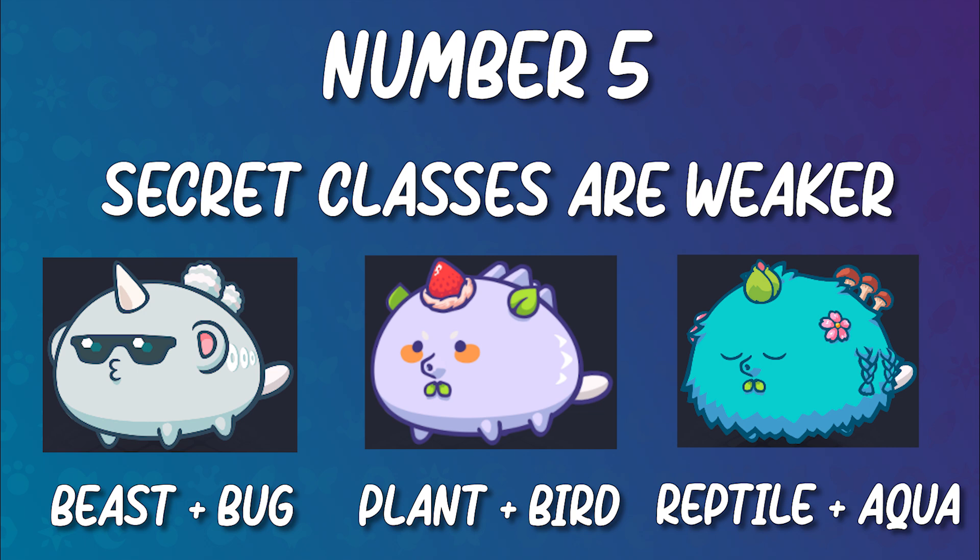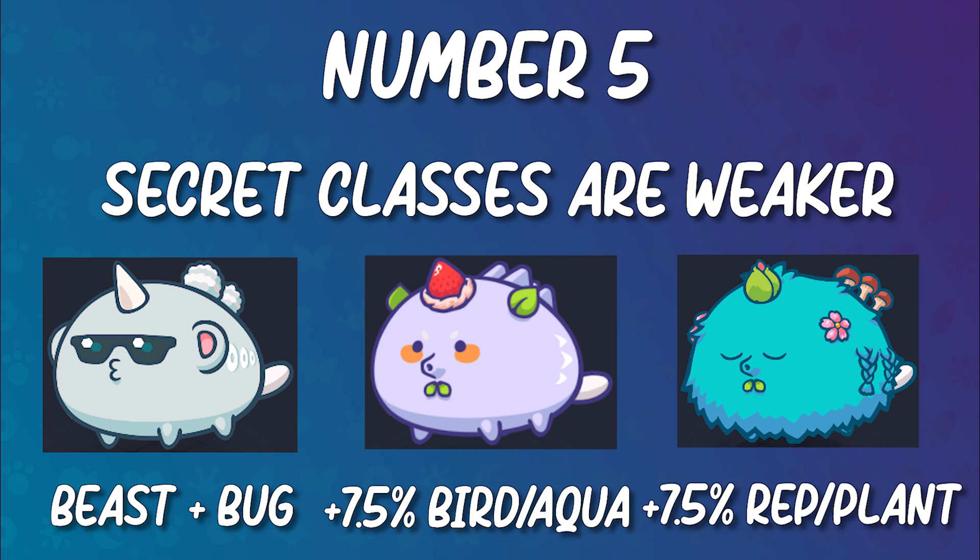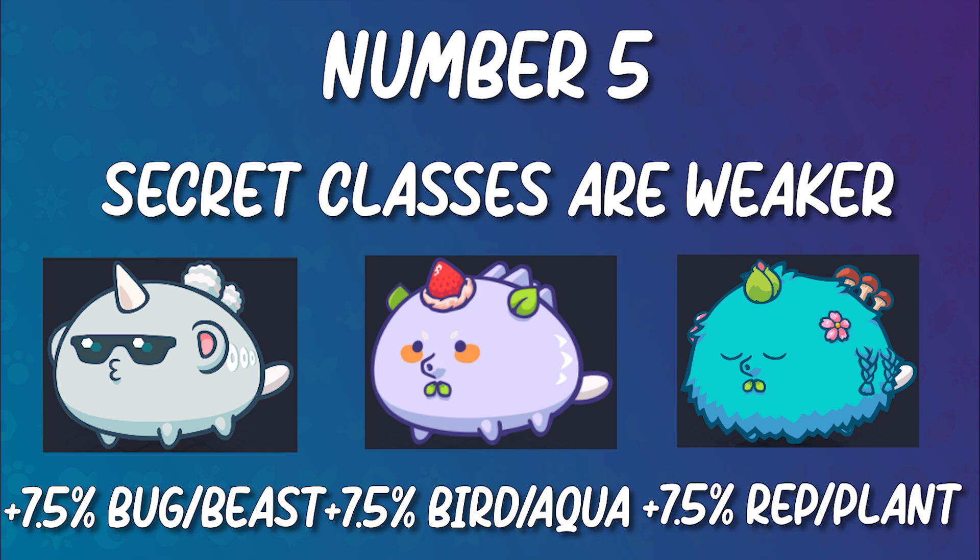Secret classes are quite hard to breed because there's only a 33% chance to create one when producing offspring. We know that when a class uses an ability of their own class, it gains 10% additional damage. But since secret classes don't have their own ability set, Dusk gets a 7.5% class bonus for Reptile and Plant cards, Dawn gets 7.5% for Bird and Aquatic cards, and Mech gets 7.5% for Beast and Bug cards.